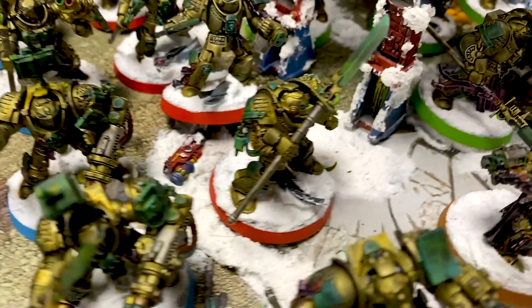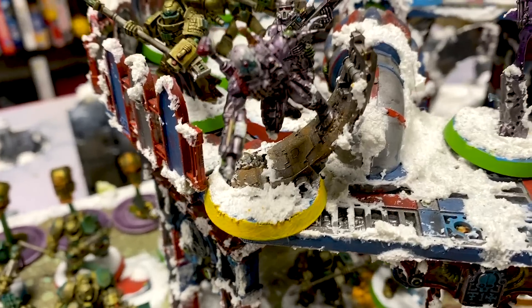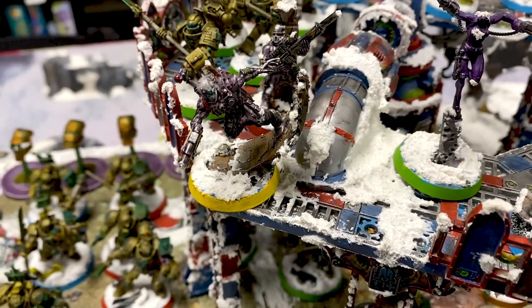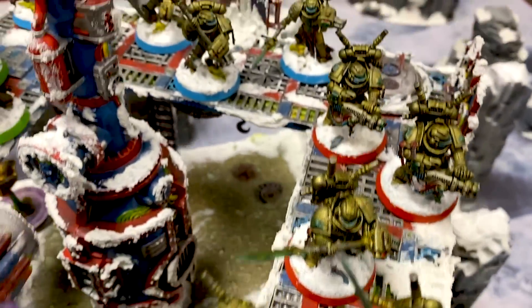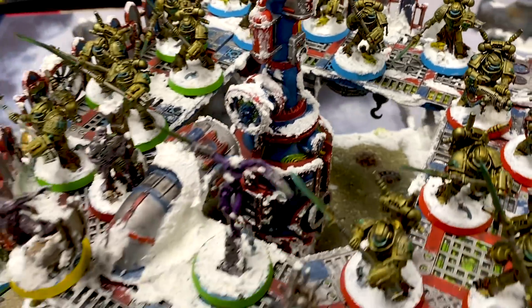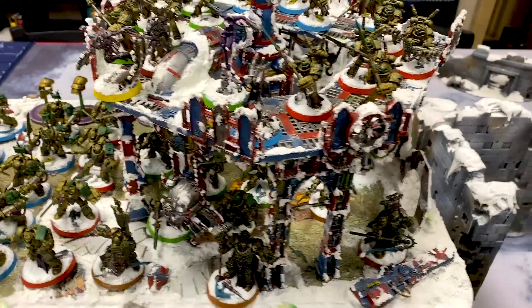The unit breakdown includes a 10-man Terminator unit, a 5-man, another 5-man, and a 10-man Paladin unit. They also spent the points for an Eversor Assassin - a nasty horde assassin. Fast attack is 10 Interceptors, hopefully Combat Squadding in this game. And then a 5-man Strike Squad. All the Marines hold Halberds, and every heavy weapon is a Silencer. That extra damage on the Tide - 1 D3 plus 1 - is really, really good.